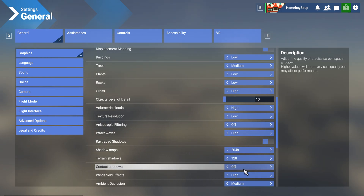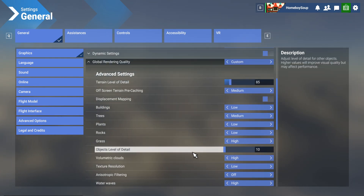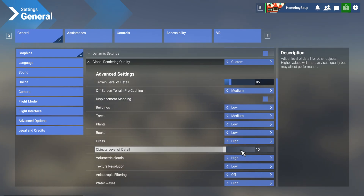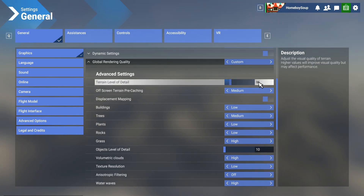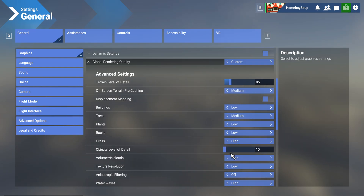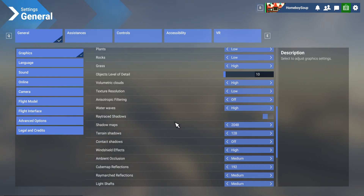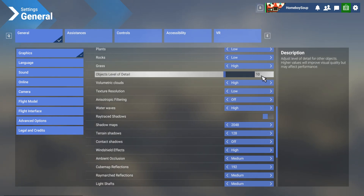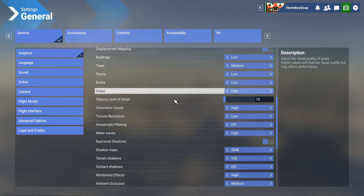The main things that really helped were: contact shadows — off. It's a slight difference and honestly I can't notice it. It frees up your CPU. Also, object level of detail — as low as you can fathom. Mine is at 10 because it doesn't bother me. My T-LOD is at 85, and that'll change with my altitude using the auto-LOD application. You always hear about T-LOD, which is true, but O-LOD and contact shadows in 2024 make a huge difference — so go as low as you can.